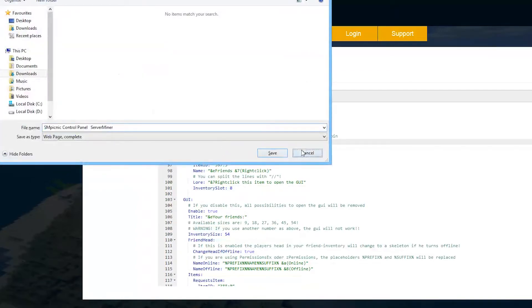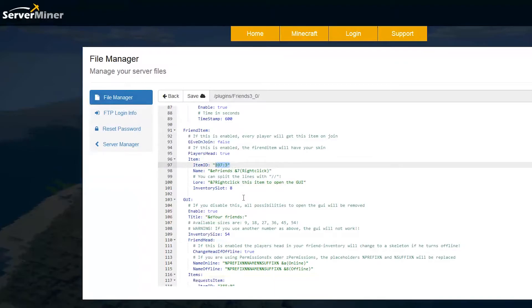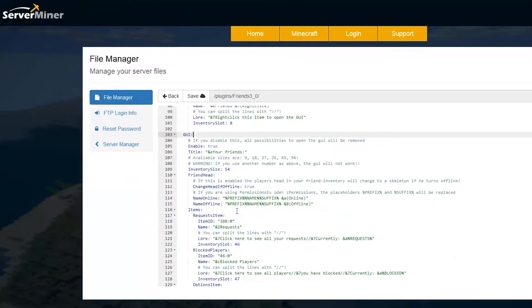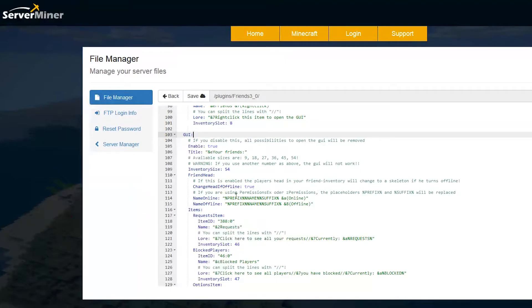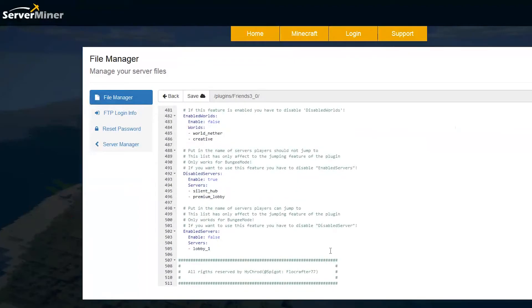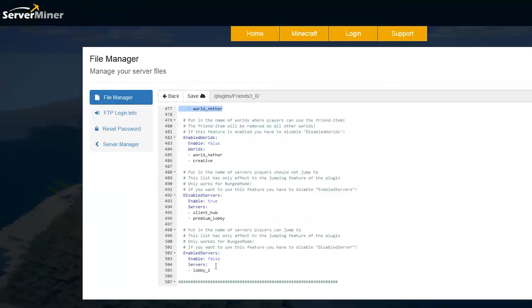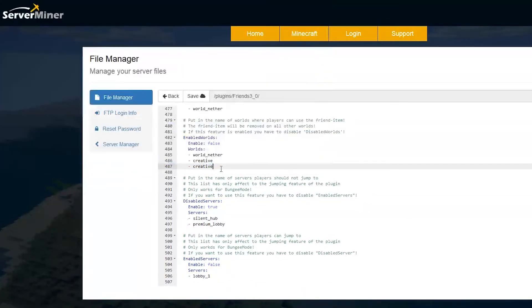The friend item will be given on join, but you might not want this so you could disable that - just put false if you don't want that option. Going down you can set the item - it's a player head and looks really cool, but you could change that and change its location in the inventory by changing the number. Then we get to the GUI section. The GUI looks fantastic and is very easy to navigate, so you don't need to edit this, but you could change various items, locations, and formatting. If we scroll to the bottom there are a few more options - you can set disabled worlds, enabled worlds, and disabled and enabled servers, so if you don't want the plugin to work in a particular world or server you just add it there.